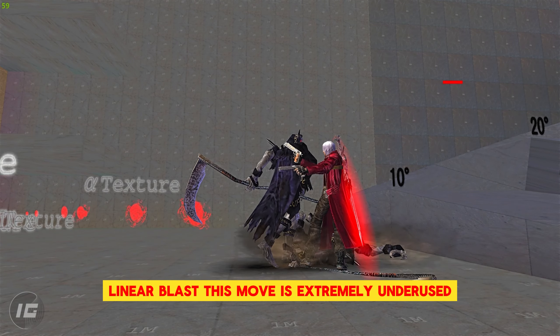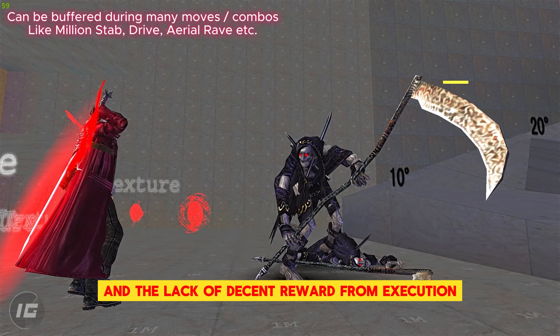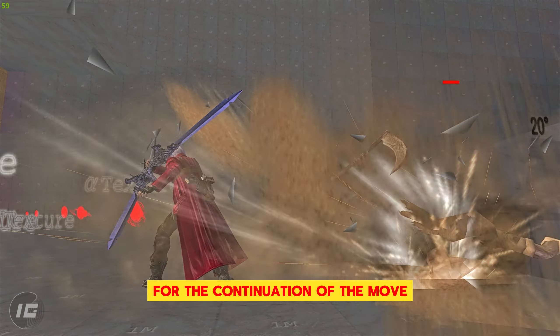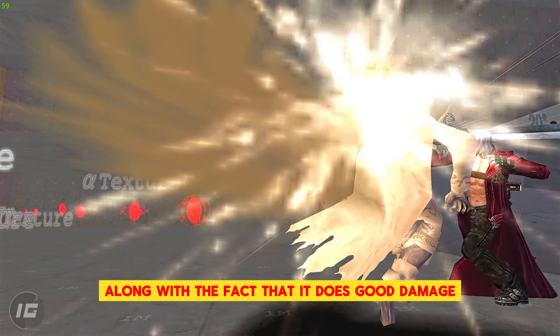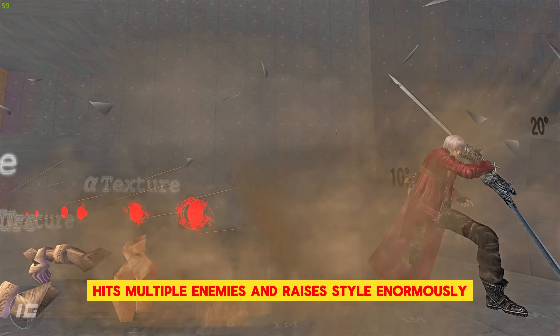This move is extremely underused due to its ridiculous charge-up time and the lack of decent reward from execution. Also, the attack path is very linear and Dante is stationary for the continuation of the move, but can jump out after release. This move has lots of properties that make it somewhat useful, along with the fact that it does good damage, hits multiple enemies, and raises style enormously.